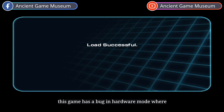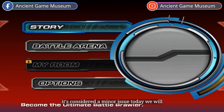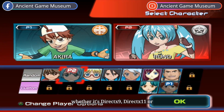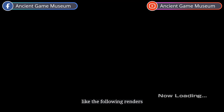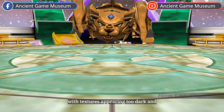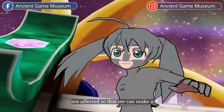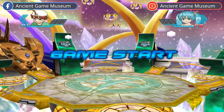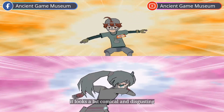This game has a bug in hardware mode where some textures appear too dark. It's considered a minor issue, but today we will guide you on how to overcome this problem. If you set the renderer to hardware mode, whether it's DirectX 9, DirectX 11, or DirectX 12, you'll encounter visuals like the following renders. It looks like a child's coloring project, with textures appearing too dark and extremely unattractive. Let's take a look at which textures are affected so we can make a comparison later on. It appears that the scenery and background are fine — only the character textures are problematic. It looks a bit comical and disgusting, doesn't it?